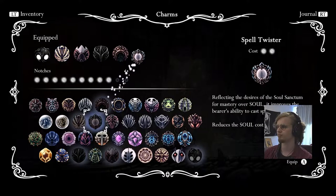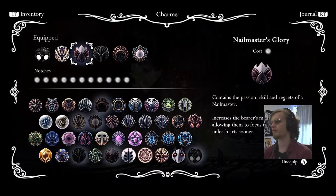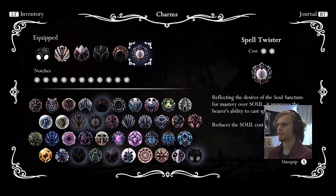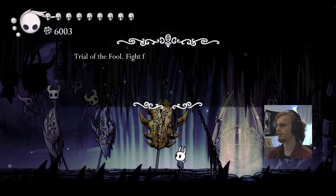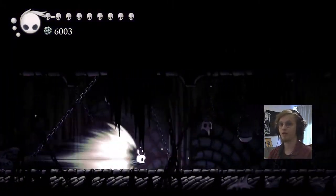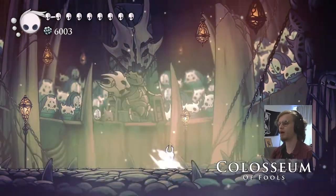So let's just pick our badges. This is my setup: I got Weaversong for extra damage, Nailmaster's Glory for quick charge, Sharp Shadow for better dodge, Shaman Stone for better spells, and Spell Twister for lower cost of spells. I think that's an interesting combination. Here we go - we are doing the Trial of the Fool for the umpteenth time. I got my good clothes on, I just came back from college, so that means I'm confident. I'm feeling confident, I'm feeling beautiful. Let's do it! Let's play some Hollow Knight and show some skill.